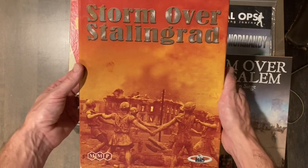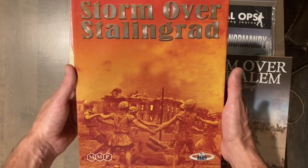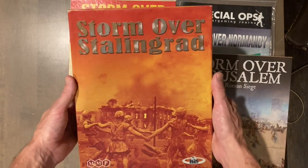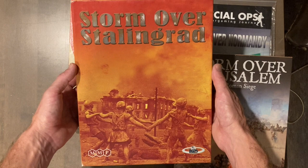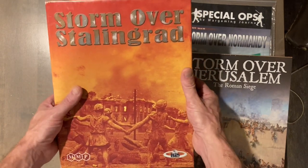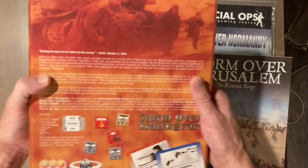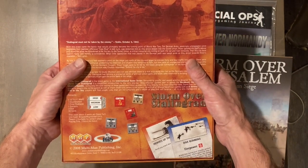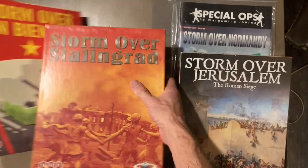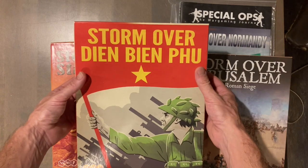The first game is Storm over Stalingrad. DB loves some Stalingrad — this is probably one of about eight or nine different Stalingrad games I have. These are all two-player games; you can solo them but it's not for the average bear. Here in the dungeon we like to solo games that aren't for the average bear. Storm over Stalingrad was the first from MMP — 2008, Millersville, Maryland. Shout out to the good people of MMP — DB is a proud alumnus of the University of Maryland.